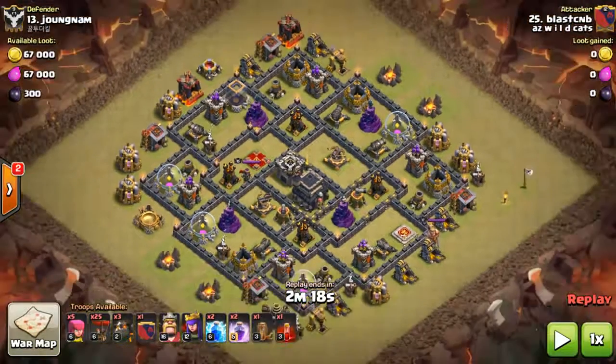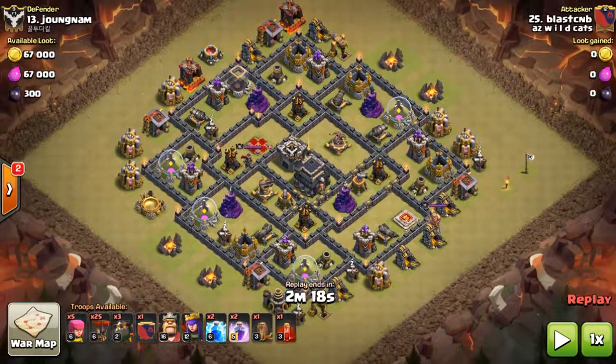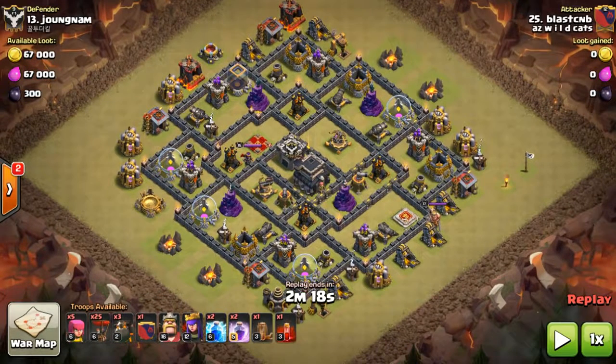When you do a base scout, you always gotta look at the air defense blowers — this one's pointed here and this one's pointed there. You're gonna have to pull the CC, but the CC radius is kind of on the outside, so you have to put a loon across the radius somewhere over here. That means you can't really sandwich the queen between these spots, which made it a little more difficult for me choosing.